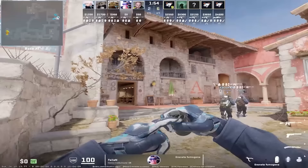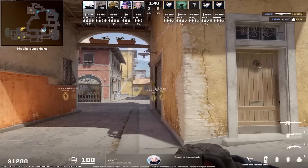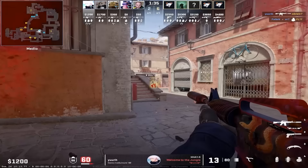Fallen has a set lineup for smoke deep mid from CT spawn. With a molly behind the smoke, Tees are forced to stay in ramp. He can exploit these for taking an easy kill on second mid. This is the phase mid smoke, but not thrown instantly, but with a set lineup from spawn.